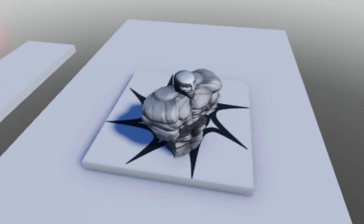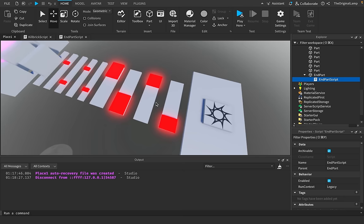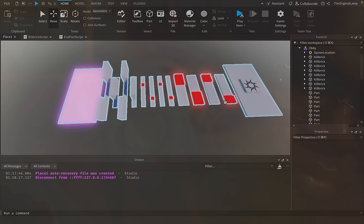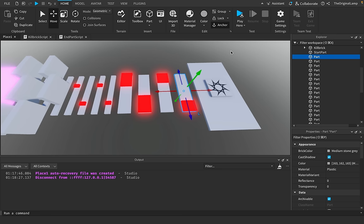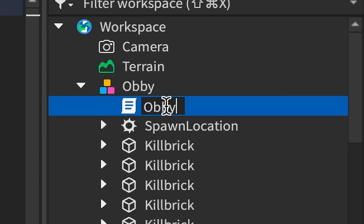The obby is coming along nicely — kill bricks, the section, the end goal. What would be funny is if every part in the middle, besides the kill brick, had a one-in-ten chance of being non-collidable. I'd name the safe starting part 'StartPart' so it stays collidable. Anything named 'Part' will have a 10% chance of collision being turned off. I'll give the obby a script called 'ObbyscScript' to work this magic.